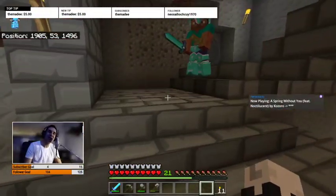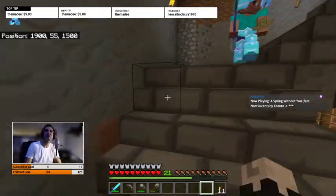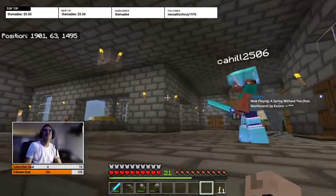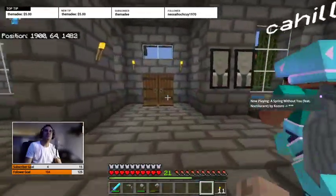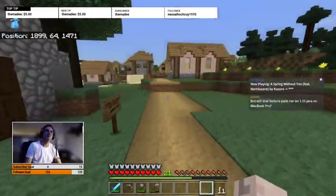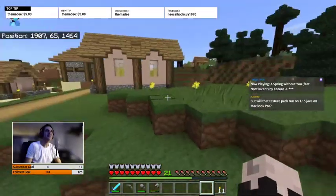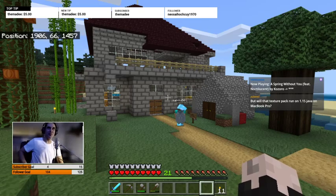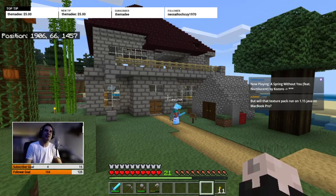I'll show you the house — it's coming along very nicely. Main floor — let's step outside. There's the house. It's coming along. That's a nether brick roof, and this texture pack gives it a beautiful purpley-red tone. Second floor, enchanting room — so nice.